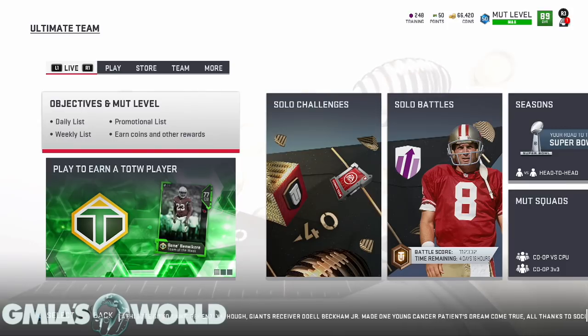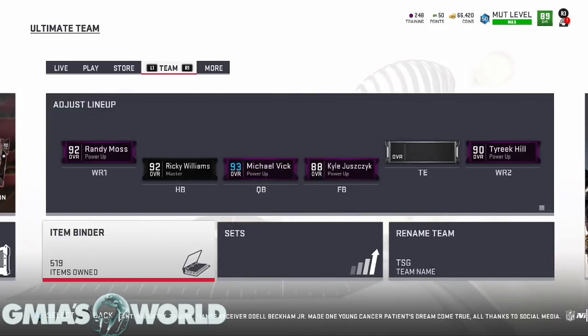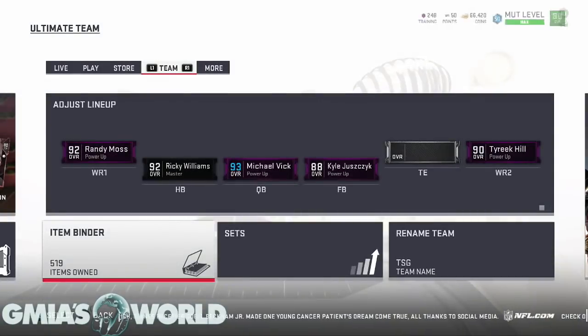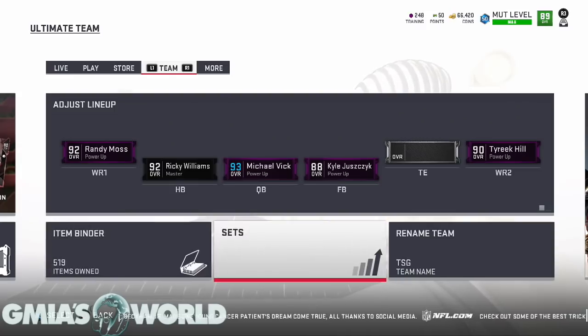Welcome to Gmyre's World. What I decided to do was rage-sell Tyler Eifert the flashback and go with OJ Howard. I showed you guys in previous videos the comparison between the two — you're going to be losing a little bit of run block and other things like that, but we're going to be getting a whole lot of speed with the 85 overall.